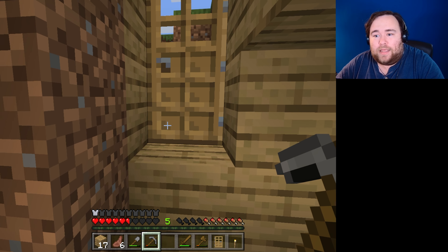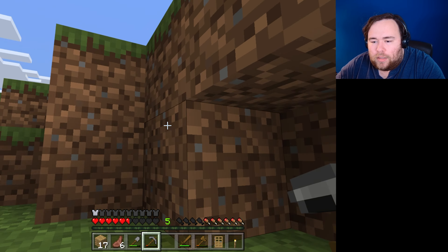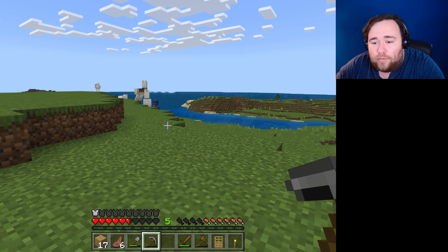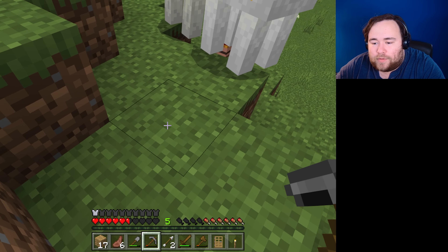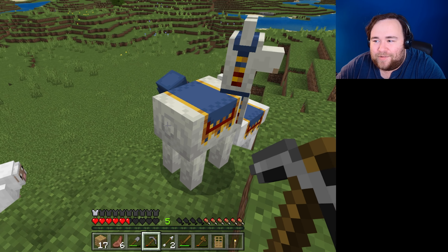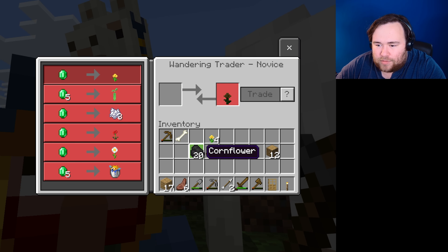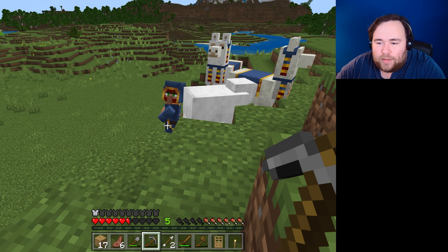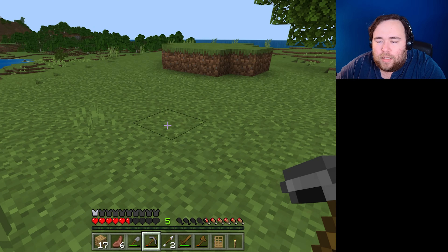I need to get more coal for a million different things. I hear the trader — hello trader! Hello, pleasure to meet you. Unfortunately I don't have any emeralds. There were also skeletons out here with their bows and arrows. He's not gonna take anything else, right? Just emeralds. Well, good to see you, but unfortunately I don't have anything to trade.